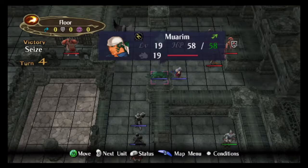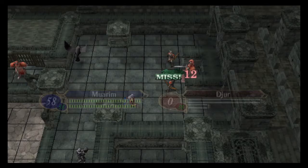From there, we just one-round the boss with Nailah and seize in four turns. We'll see you next time for 1-8.